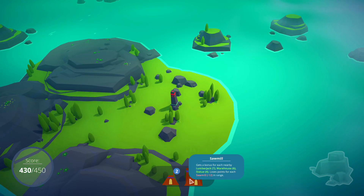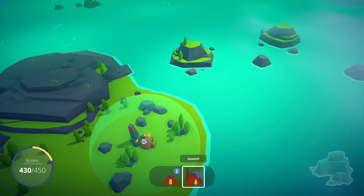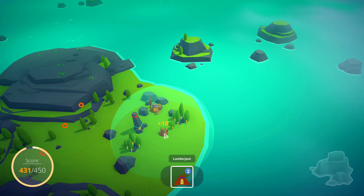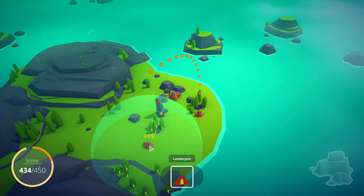Let's find a nice spot for this sawmill. It'll be close by to the statue, but I don't want to put it right on top of the statue. How about right here next to these rocks? I'm going for a kind of organic-looking placement - I don't want it to be super rigid. Let's just establish him facing the water.